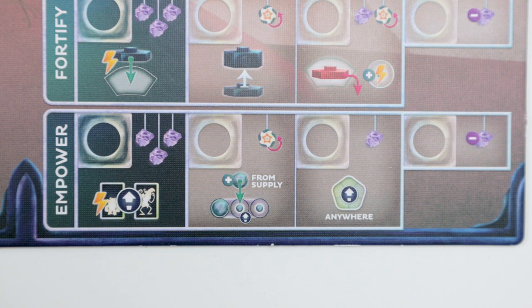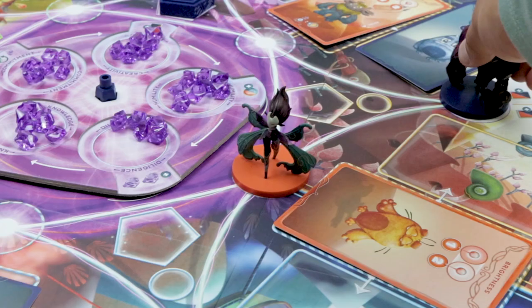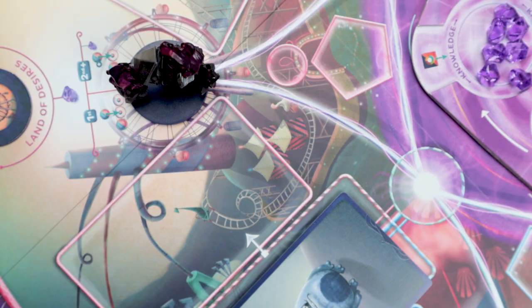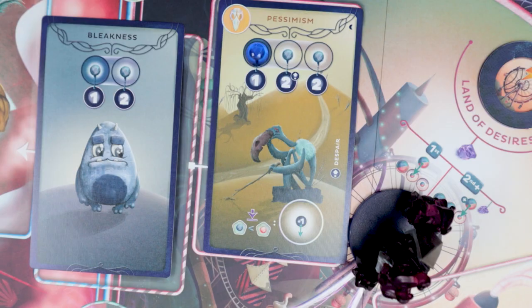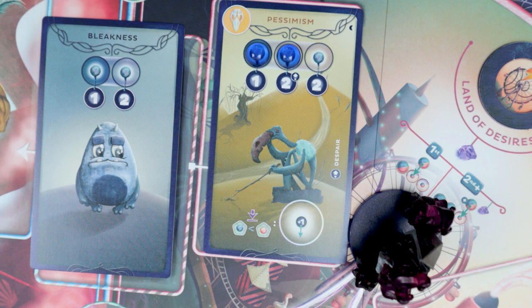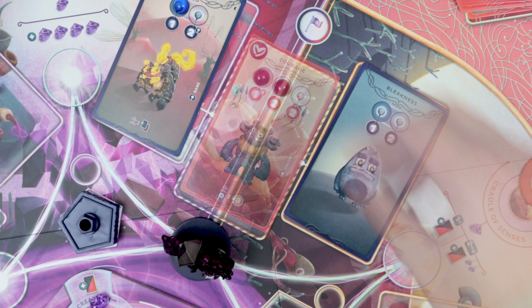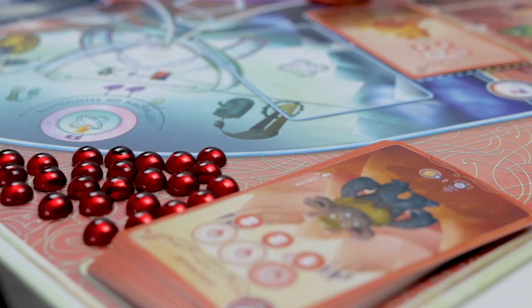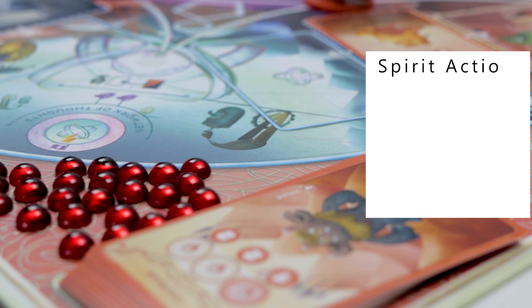Don't get discouraged by all the minor details. In the basic version of Cerebria you have four spirit actions: one, you can move — and upgrading move lets you move more or through other players; two, you can invoke emotion, which is a way of getting more emotion cards on the board, and upgrading that lets you give more essence to the card; three, you can quell emotion, meaning you take essence away; and four, you can fortify, which is adding intensity to a realm and strengthening and even claiming new lands.